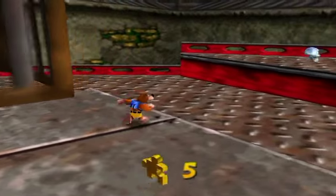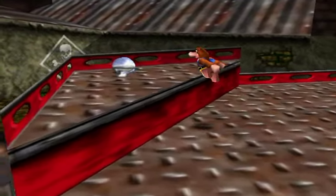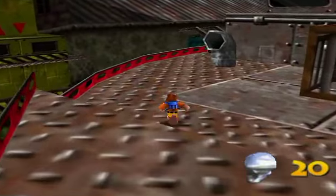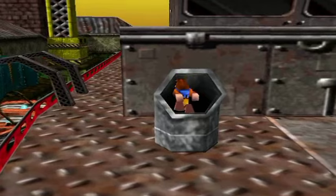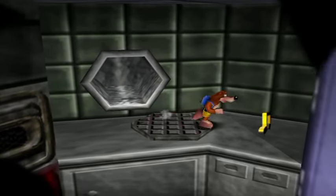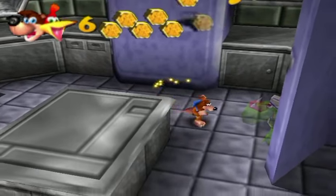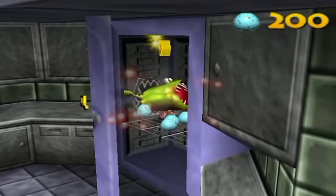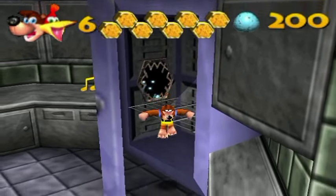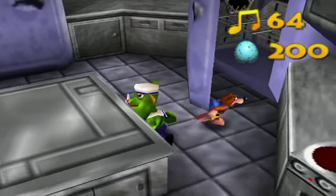Now we're actually on the ship because I basically cleared out the edges there. I gotta be careful because there's still more of these duders hanging around here — the Gremlets. Here we are in the kitchen. I love this room — this is pretty clever. It's actually a kitchen hidden underneath a pipe; you'd totally miss this unless you're going for 100%. And beware of the stove, by the way.